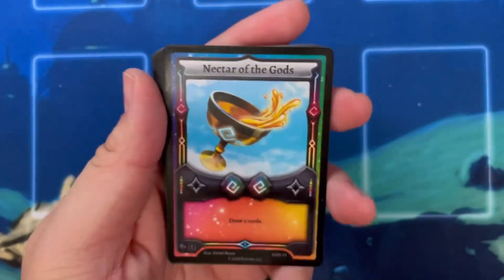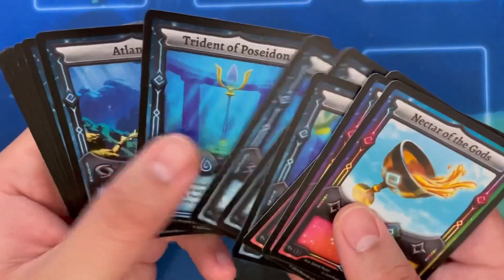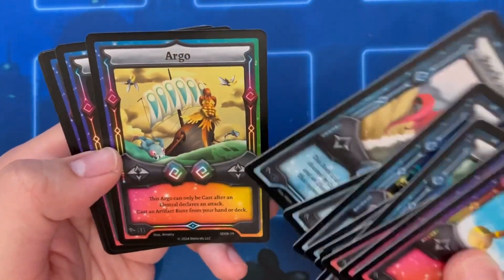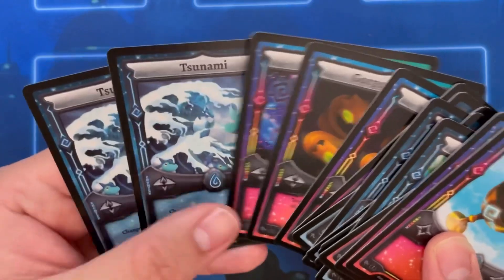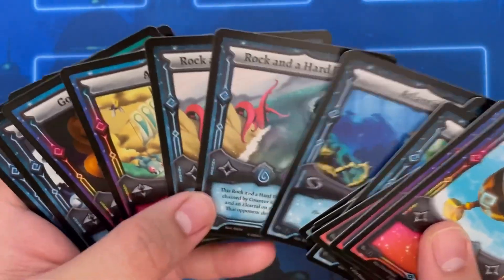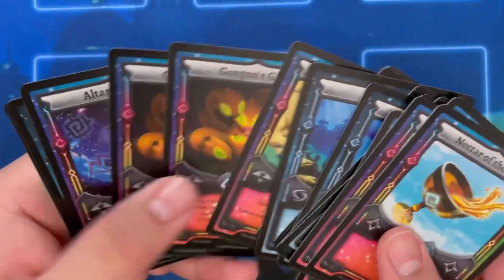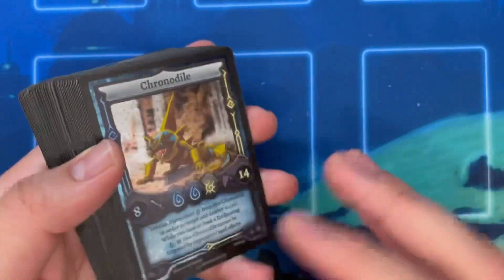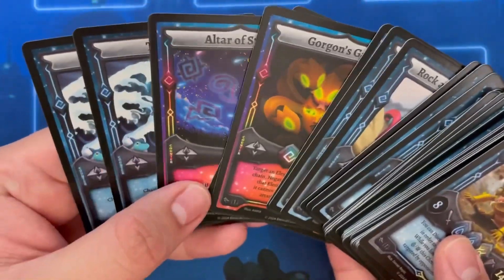In terms of Runes, we got Nectar of the Gods - our draw two - the Ambrosia, very useful card. Poseidon, and Triton and Poseidon - they just give you the Poseidons right there. Atlantis, Rock and a Hard Place - two of those, that's a good one. Got Argo, this is a great card but you're only getting one. Gorgon's Gaze, Alter the Stars, and some Tsunami. All of these are older except Rock and a Hard Place and Argo, which are brand new cards. They're keeping the evergreen stuff for the starter decks, so if you buy two of these, you're in a really good position - a good play set of staples plus six packs to open.